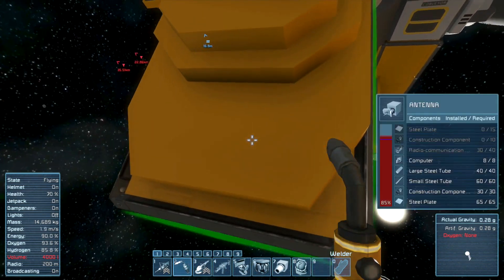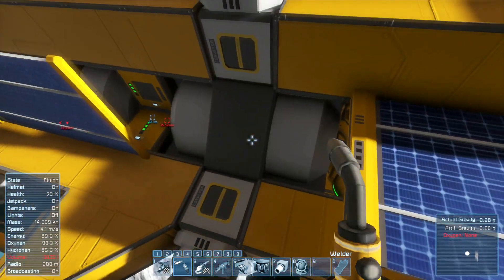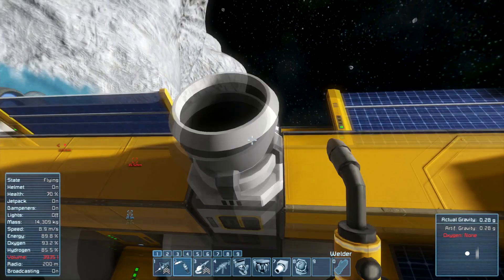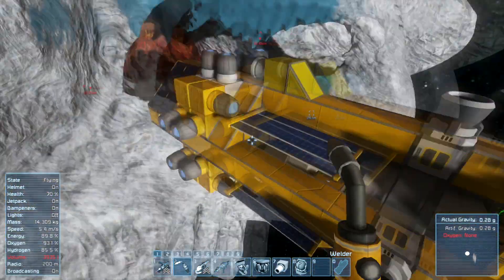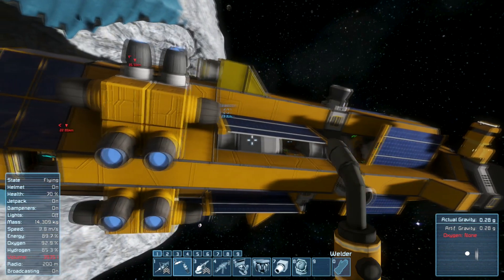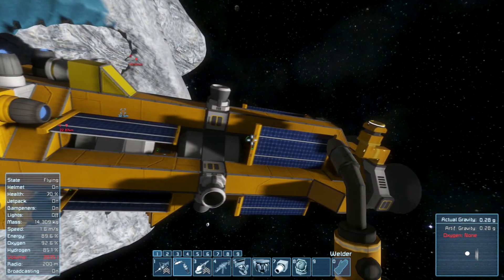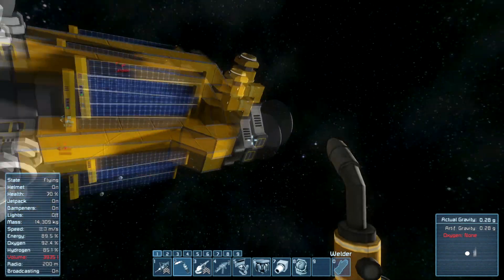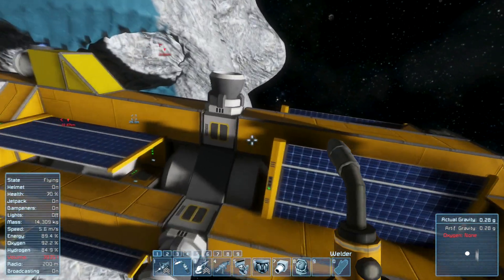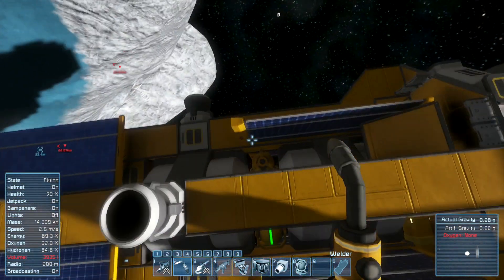This guy right here, we're going to want to fix as well — radio communication components, that's not so bad. Before we fix that, I do want to lay down my turret. Where should I put my turret? I want it to have access to my conveyor system, but I don't know if that's going to be possible without drastically altering the design of my ship.